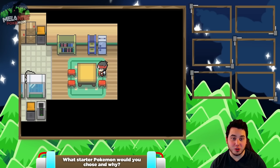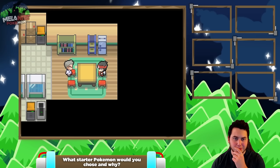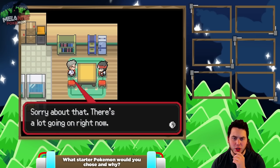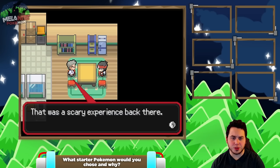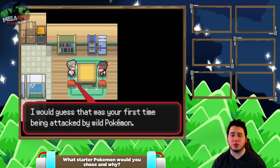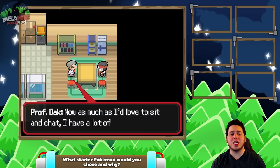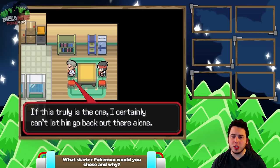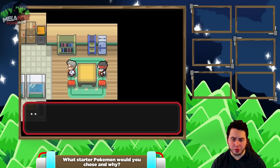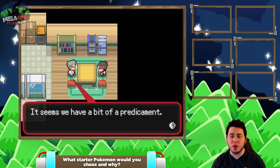So we're inside Professor Oak's hut now. And he just happens to have this little hut here. Here it is! What do you got for me? Sorry about that. There's a lot going on right now. How are you feeling? That was a scary experience back there. I would guess that was your first time being attacked by wild Pokemon. Oh forgive me, I haven't even introduced myself yet. My name is Oak. People call me the Pokemon Professor. Now as much as I'd like to sit and chat, I have a lot of work to do and not a lot of time. If this is truly the one, I certainly can't let him go back out there alone. Yeah dude, don't just leave me be man. I apologize, I was thinking aloud. It seems we have a bit of a predicament. I just don't have the time to take you back to Lily Town.